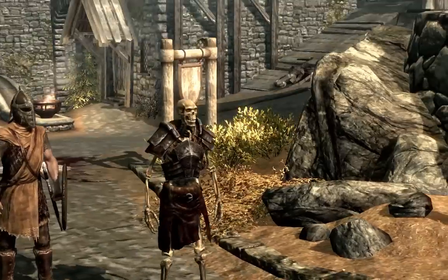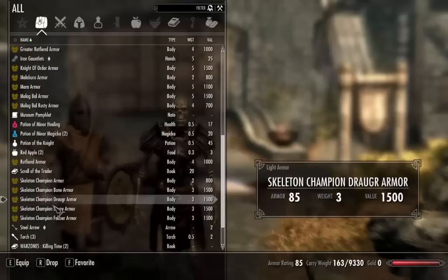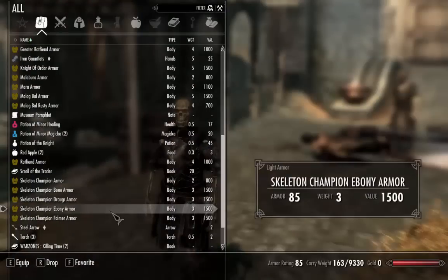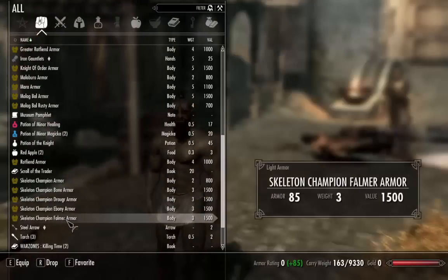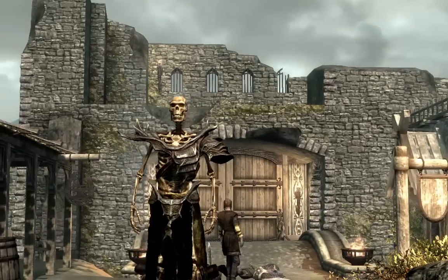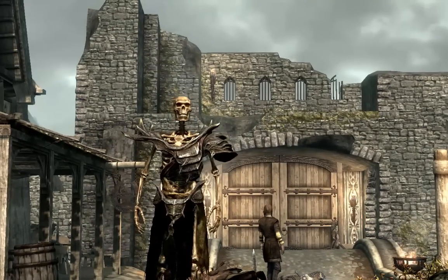The Draugr armor — vampire hunters or something, in the old fort near Riften. The Ebony armor — being quick with these ones, just because it's the same skin with different armors. Brenton the Orc is naked — oh, put armor on! And then we have the Falmer Skeleton armor. Oh, that looks really cool. Print screen.